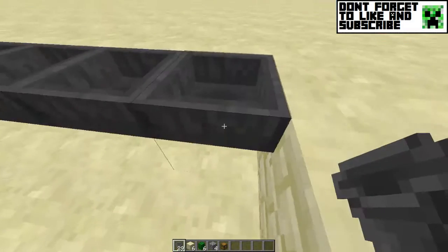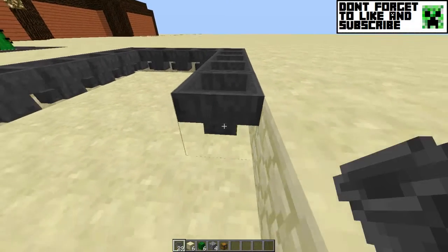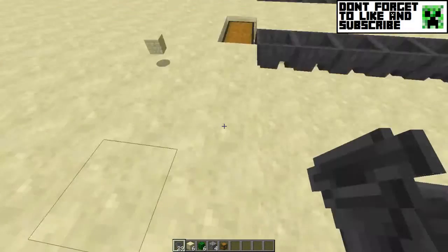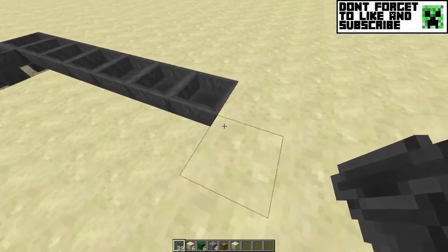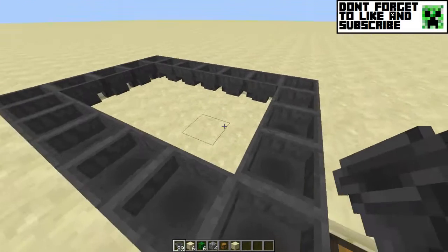If the hoppers aren't connected correctly, the items will get stuck and they'll all get blocked up. You don't want that because then they'll never get to your chest and you'll never be able to find them in all of your hoppers. Then you can just stay on the edge.